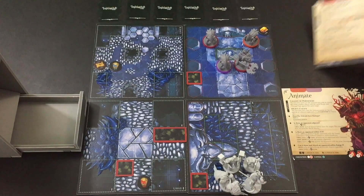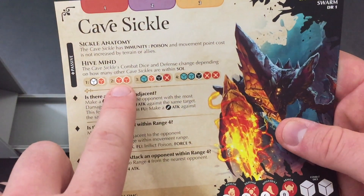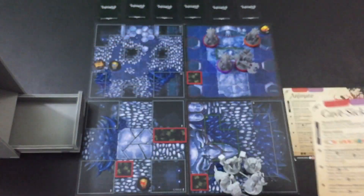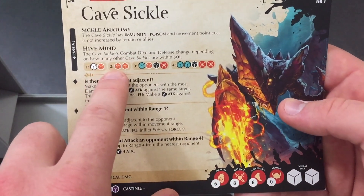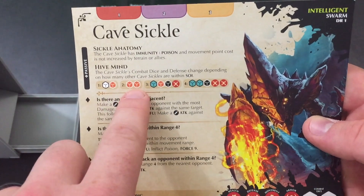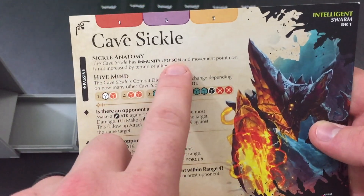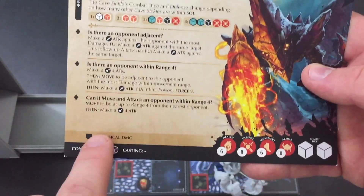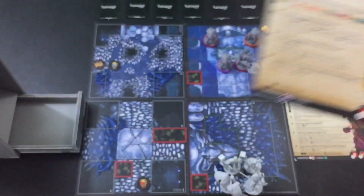With the Cave Sickles, there are three of them on the board, which means each one has two within Sphere of Influence, which is six spaces away. They'll be using these dice for their attack. Fortunately it's not three within Sphere of Influence, because then they start adding defense as well, which is a huge pain. They're also immune to poison. They can increase their physical damage and have the baseline conviction with two purple dice.